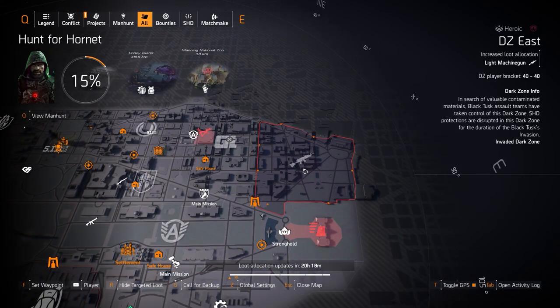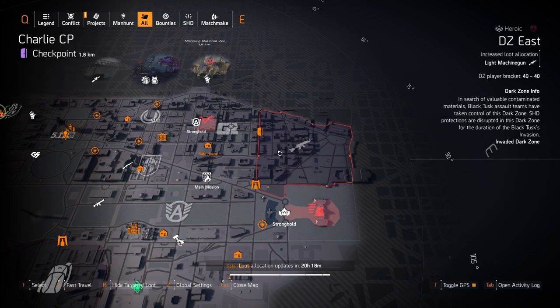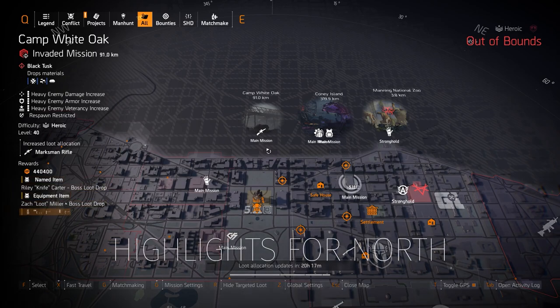In DZ East you've got LMGs, so you can get the Bullet King and Pestilence. The Pestilence used to be a dark zone exclusive so it drops really easily in the dark zone. I have two or three builds for the Pestilence — it's an extremely good weapon, so check that out if you don't have it yet. You can also get the named Black Friday, a DZ exclusive LMG, the Good Times with Perfect Fast Hands, the New Reliable, Carnage with Perfect Sadist, and several others. Definitely worth checking out DZ East today.